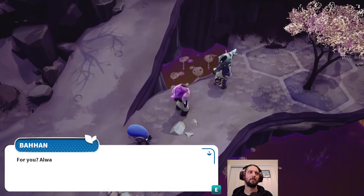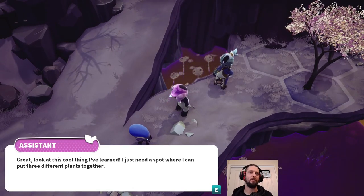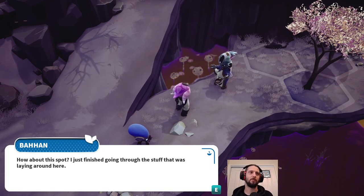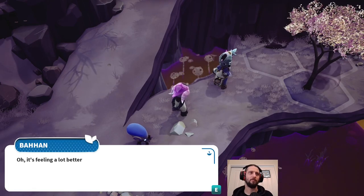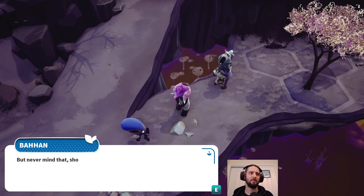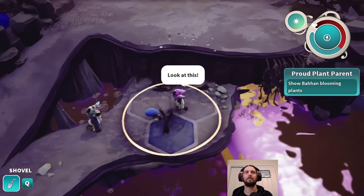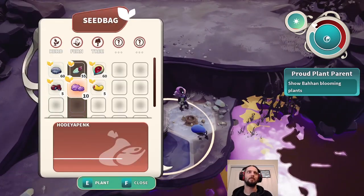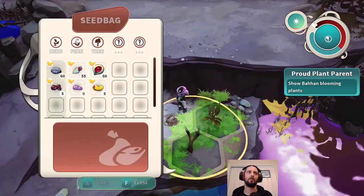'Hey Bahana, do you have some time? For you, always. Great, look at this cool thing I've learned. I just need a spot where I can put three different plants together. How about this spot? I just finished going through the stuff that was laying around here.' 'Oh what are you going to use it for? And what about your back? Oh, it's feeling a lot better, don't worry. And as for the stuff, well, let's just say it's for a side project. But never mind that, show me what you learned.' So that's a tree first of all. Dig - we'll put a new fern over here. Dig - and we'll put a herb down here.